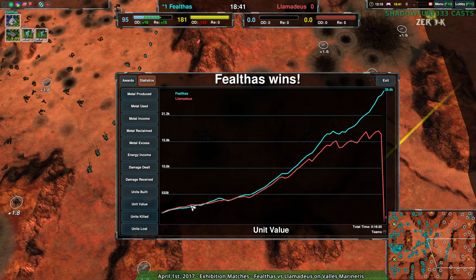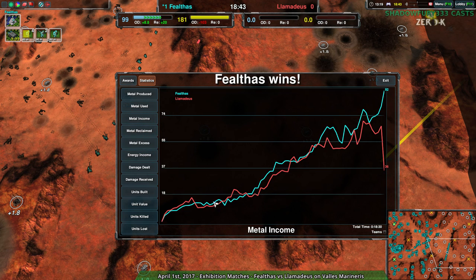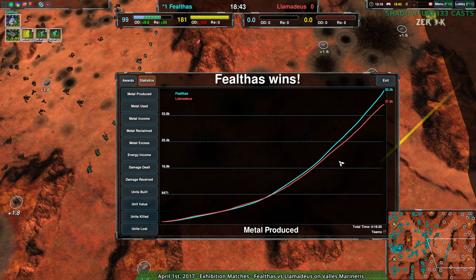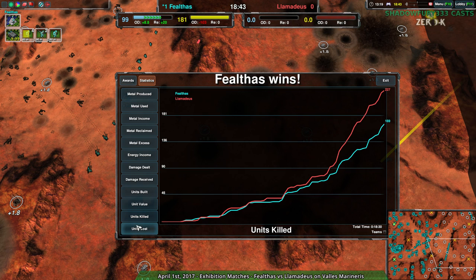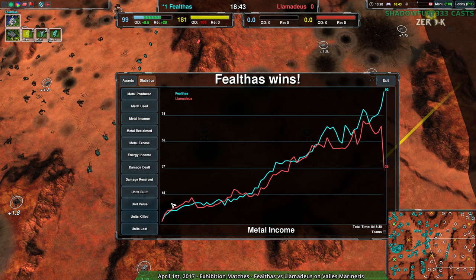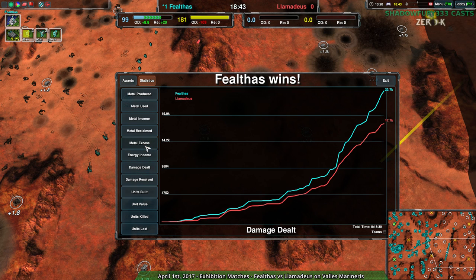Fealthas just had this advantage the entire game — unit value was always slightly advantageous, metal produced and used was always slightly advantageous, though relatively even for the most part. Metal income was the same — relatively even but still slightly advantageous for Fealthas. A lot of it was just that unit value: unit value is the main advantage. Metal produced is almost identical, especially for the first half of the game. Fealthas did lose fewer units consistently. They kept most of their units for the first part of the game until near the end where they just had a massive economic advantage and went with it.